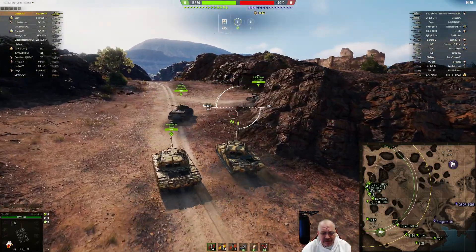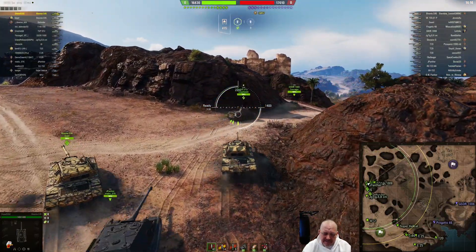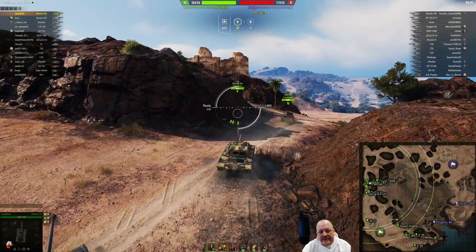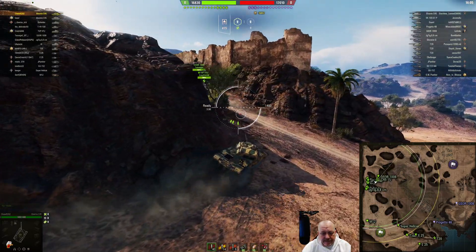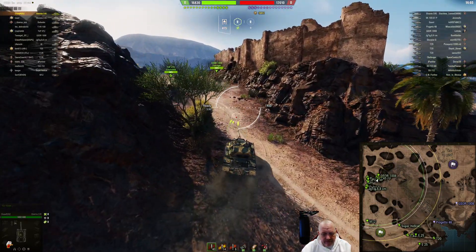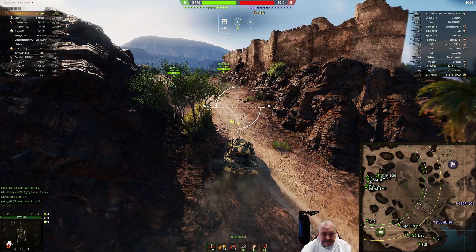He's over here with another Bisonte C45. The Bisonte's got great gun depression and sloping armor. Not to give too much away on my review, but the gun leaves me a little wanting. It's running the 105mm with 360 alpha and 218 penetration. Fire HEAT and you're up to 270 pen. The HE round gives 440 alpha at around 105mm penetration — it's not a HESH round, just a standard 105 HE.